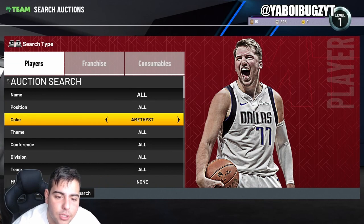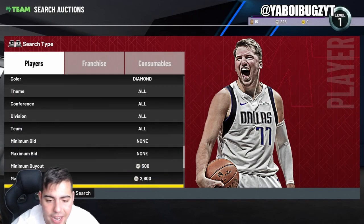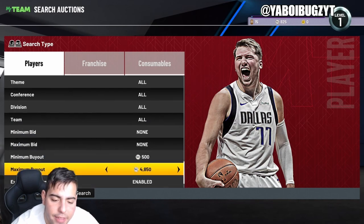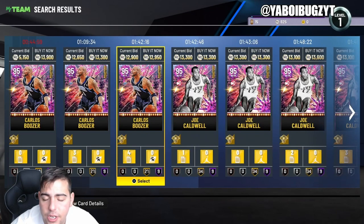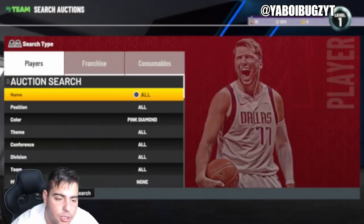Next filter: Diamond cheapest and also Pink Diamond cheapest. In my opinion, as I say in every video, Amethyst cheapest is just the king of snipe filters. Try Diamond cheapest, then Pink Diamond cheapest. Honestly, there are so many good cards in the game — you just gotta know pricing, know what you're doing, know who to buy and who to sell.